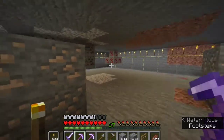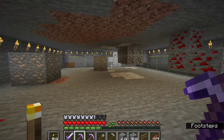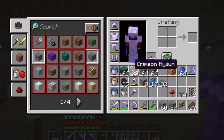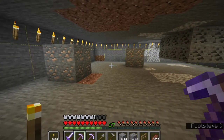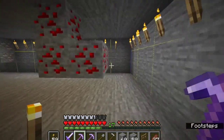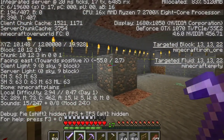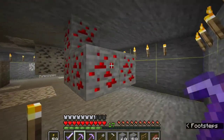Basically, what I want to do is start getting some farms for the Crimson Wart — the Crimson Nylium and the Warped Nylium. And in order to do that, you need to get the mushrooms. Now, you can build your own mushroom farm, which is cool, but you do need sticky pistons. So what I've done is I've gone down to Y equals 12. We're at coordinates 10, 12, and 19.